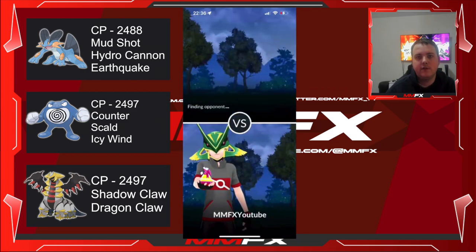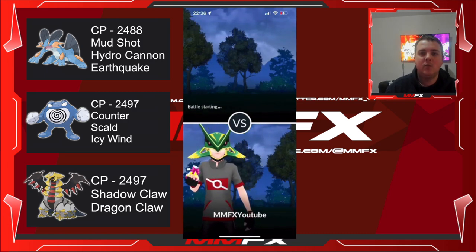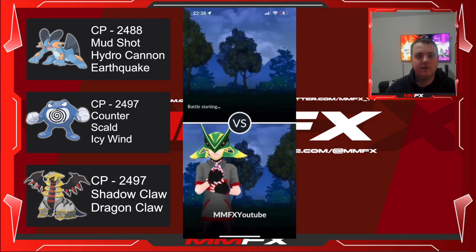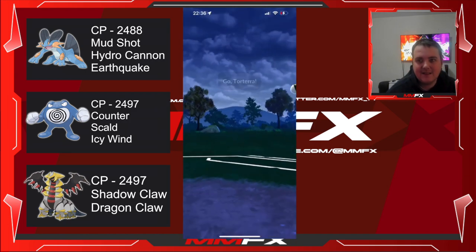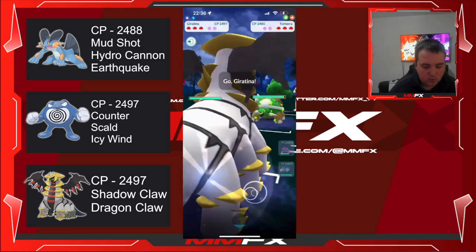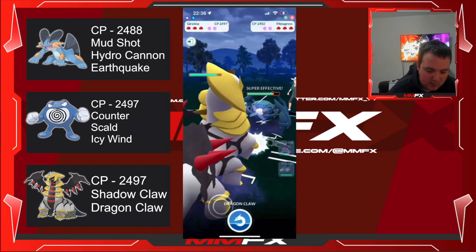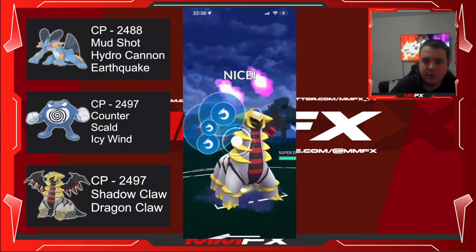Let's get straight into the first fight. I will be looking at the screen so it may not look like I'm looking at the camera — I do apologize, having a camera in front of me is new for me. Torterra — not a good start in the slightest. We are quad-weak to grass, however we do have a ghost move on the Metagross so we should be okay.